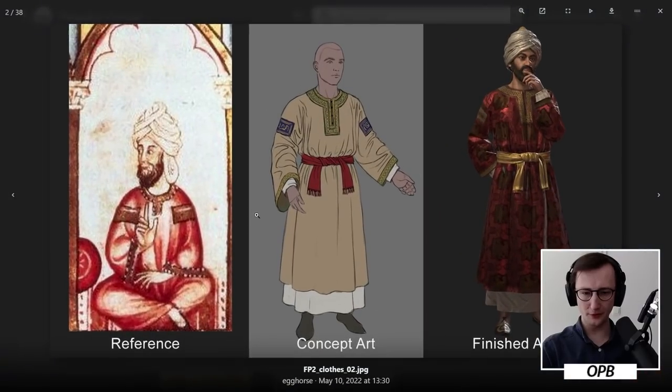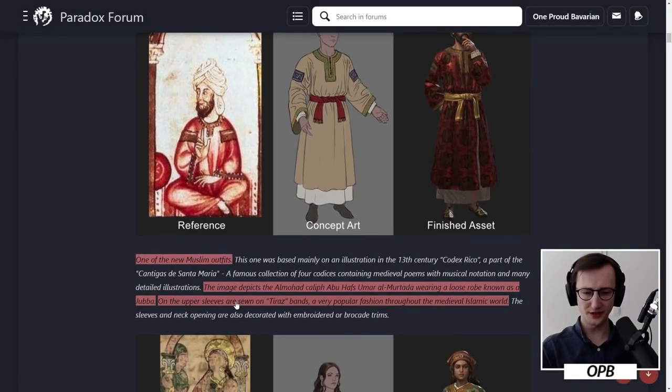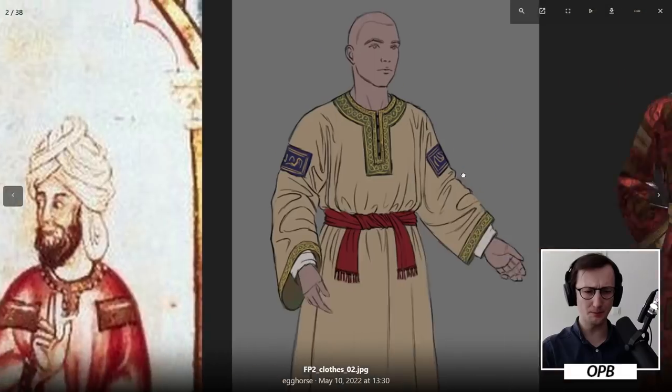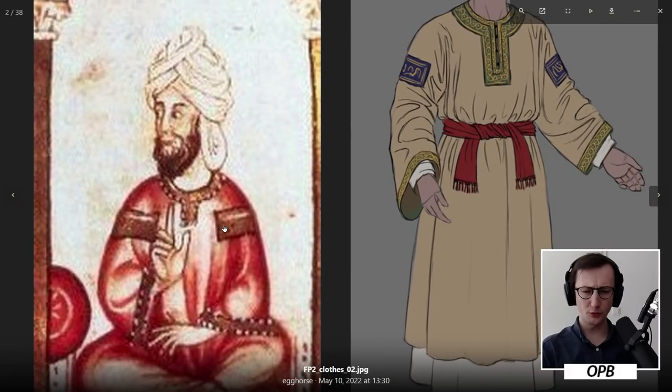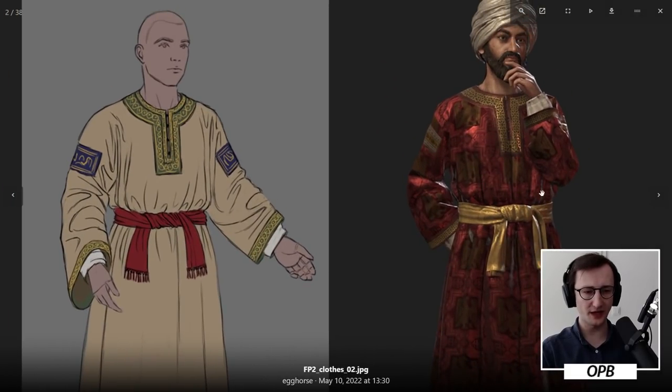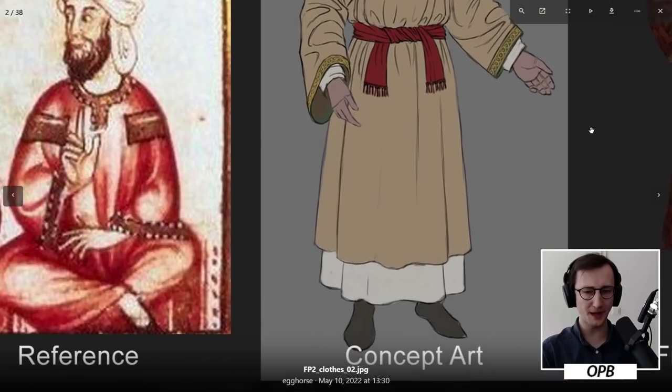Then down here we have a Muslim outfit. This one is based on a depiction of the Almohad Caliph Abu Hafs Umar al-Murtada, wearing a loose robe known as a Yuba. On the upper sleeves are tiraz bands, a very popular fashion throughout the medieval Islamic world. I wonder what was depicted on them — was it a family thing? A virtue thing? A religious thing? A rulership thing? Of course, these are interconnected, but I really do like what this looks like.